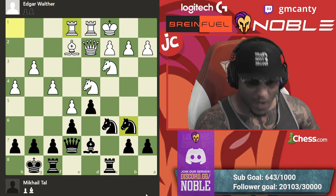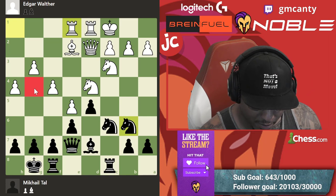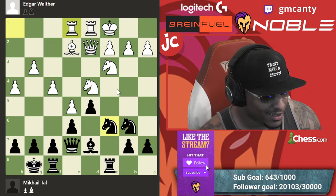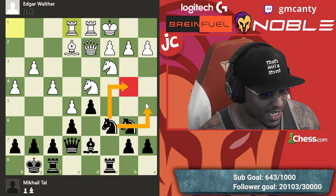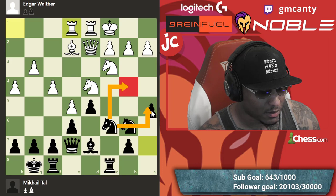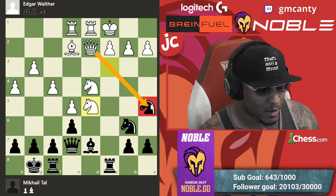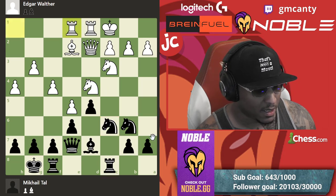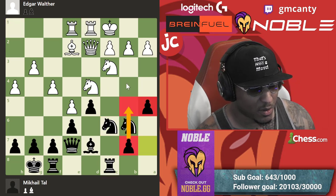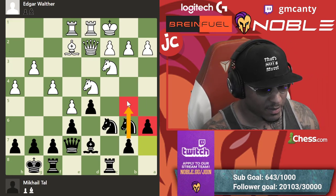Knight g4 — hit him with knight g4. Knight b4 — just open up the file immediately. Knight a5 is interesting but you might run into tactics. The reason for knight a5 is to put a knight on c4, but you're missing the b-pawn — you want to be able to push this. The move here was actually a6, with the intention of removing the knight and playing b5.